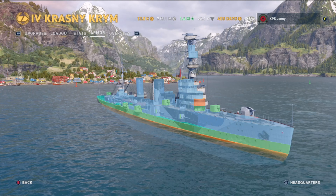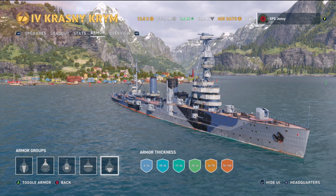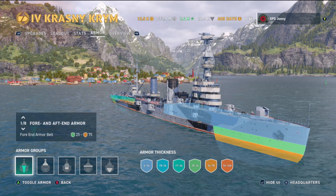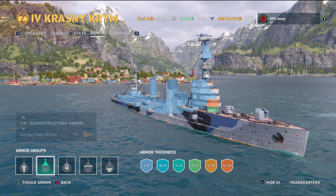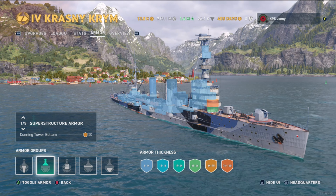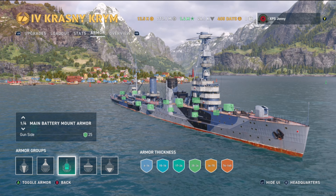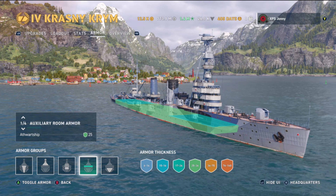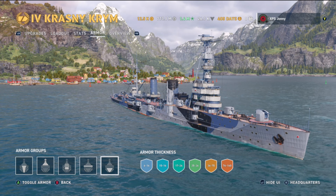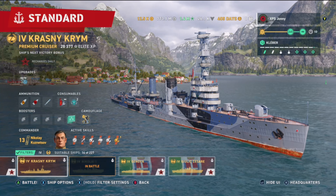Armor overview: bow and stern are between 25 mm and 75 mm thick, superstructure is 50 mm thick, casemate sides are 25 mm thick, the auxiliary room is 25 mm thick, and the citadel is also 25 mm thick.